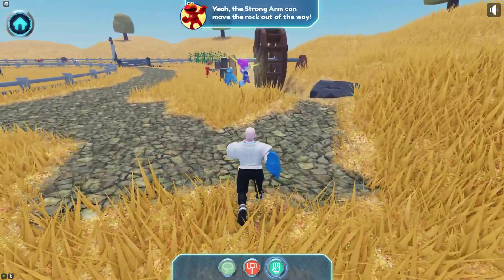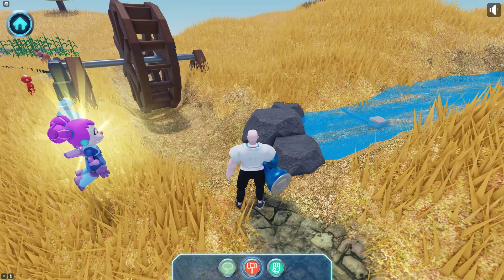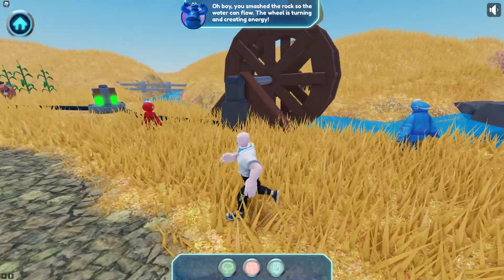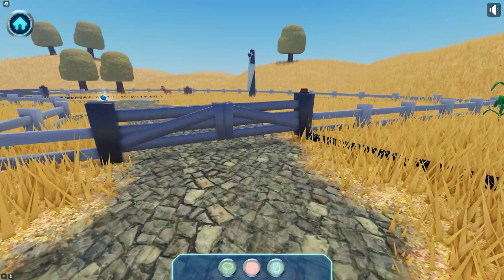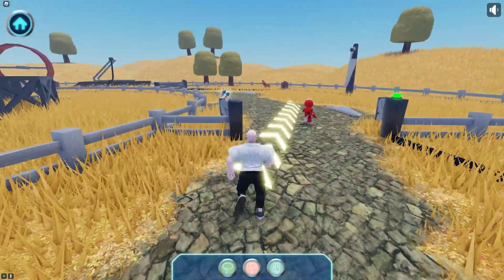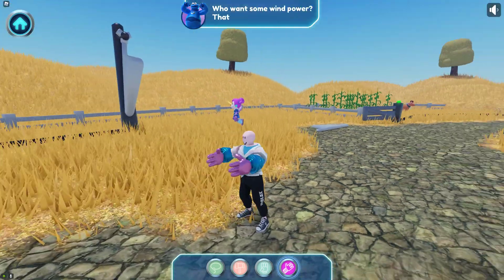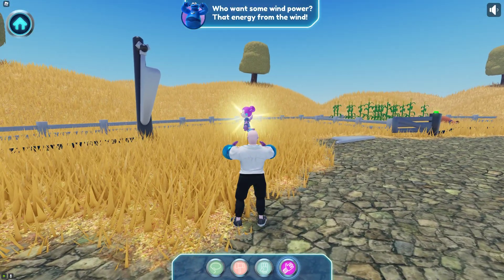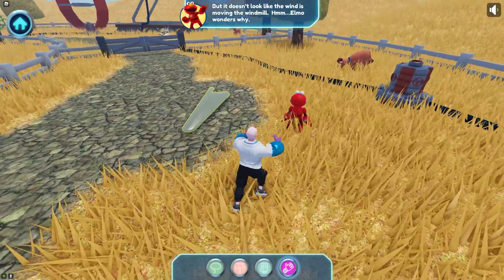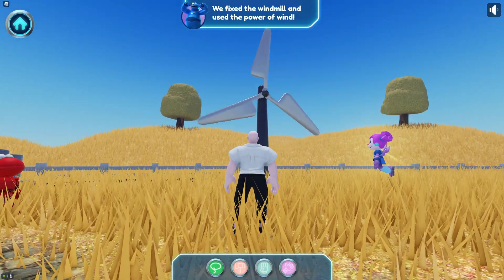Handy hammer hand. How about some hydro power? That means energy from moving water. You smashed the rock so the water can flow. The wheel is turning and creating energy. Stretchy arms — these help you reach things. Who wants some wind power? That's energy from the wind. But it doesn't look like the wind is moving the windmill. Elmo wonders why. You solved the problem — we fixed the windmill and used the power of wind.